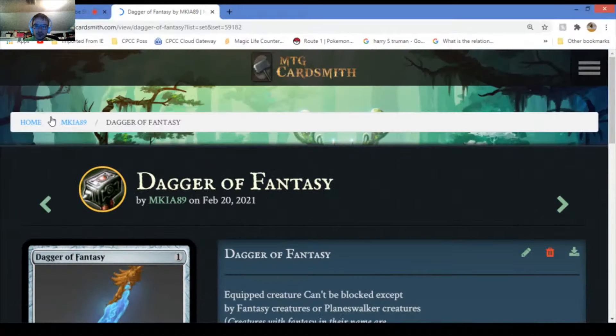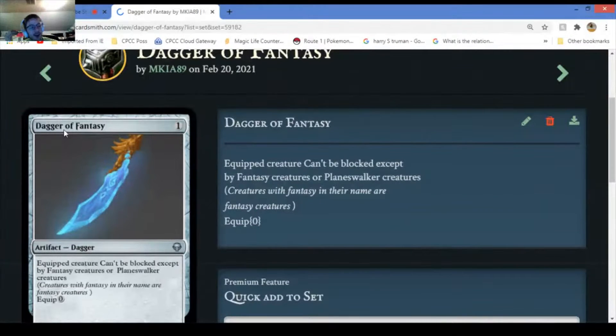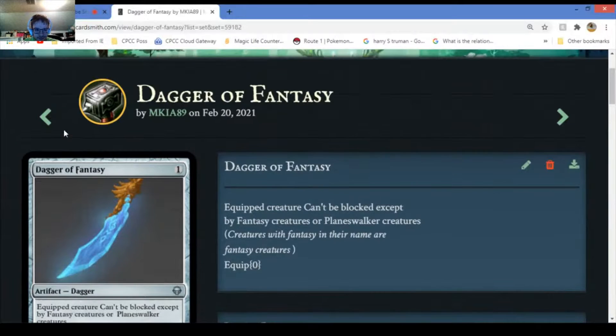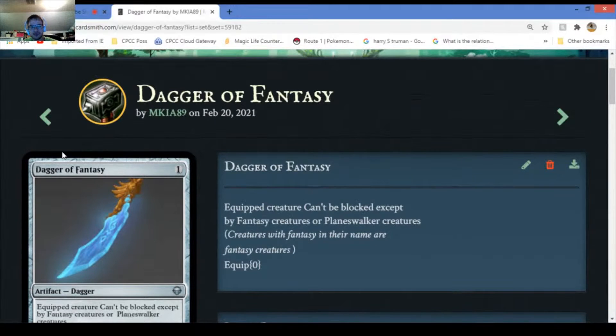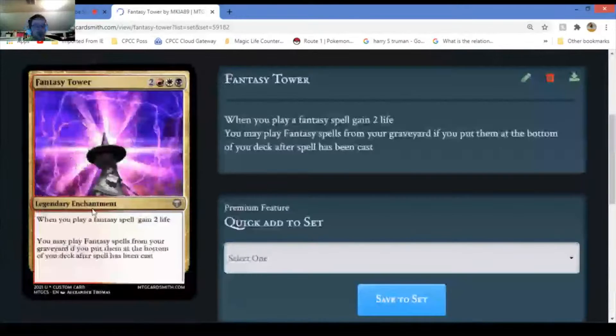Dagger of Fantasy - you can't be blocked except by fancy creatures or planeswalker creatures. There isn't really such a thing as a planeswalker creature unless it's using an ability that says it's a creature. Creatures with fantasy in their name are fancy creatures. Fancy Tower.